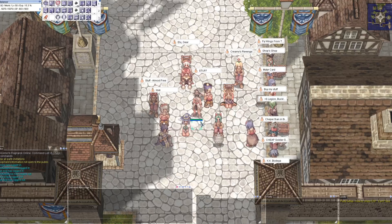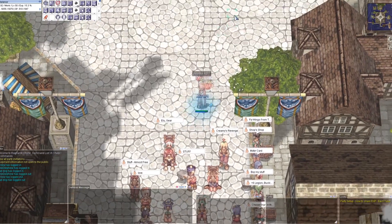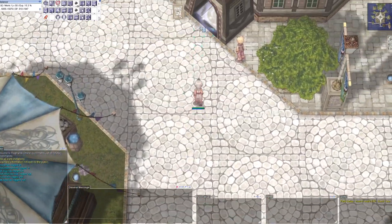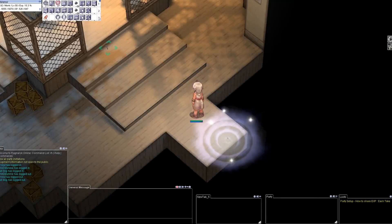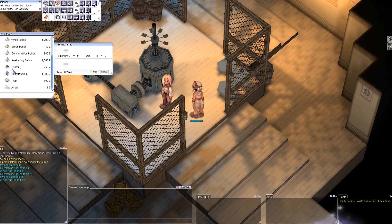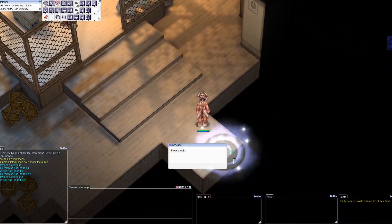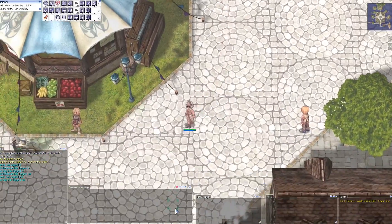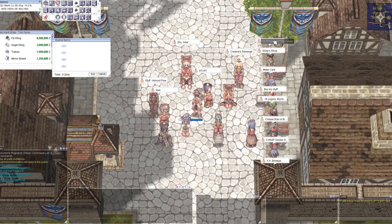Hello everyone, we are back on Ragnarok Travels server 111, maybe for the last time. Yesterday I opened Discord and what did I see? Fly wings four times the price, higher cost for blue gemstone, and butterfly wings too. No problem - time to stop using fly wings. But the teleport skill has been nerfed as well; now it costs 100 SP.